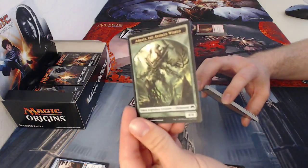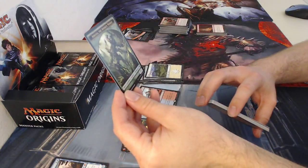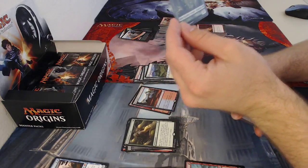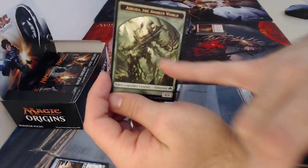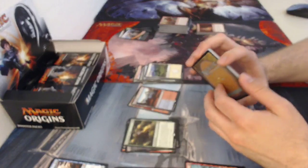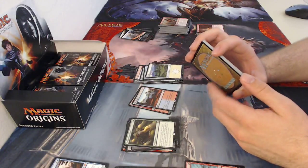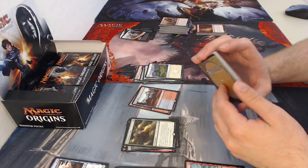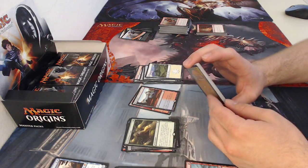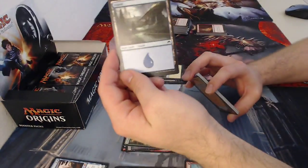Got a Shaya the Awakened World token — really cool looking token, it's a big creature. I think it looks like a tree. You can tell it's on Zendikar because of the hedrons in the background. The hedrons on Zendikar were created by a planeswalker named Nahiri when Zendikar was first traveled to — long story. That's just one indication to show you where a card is set just by looking at the art. Then an island.